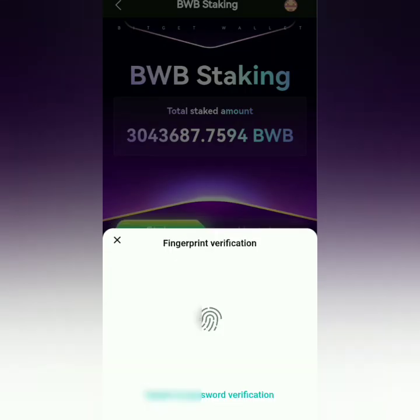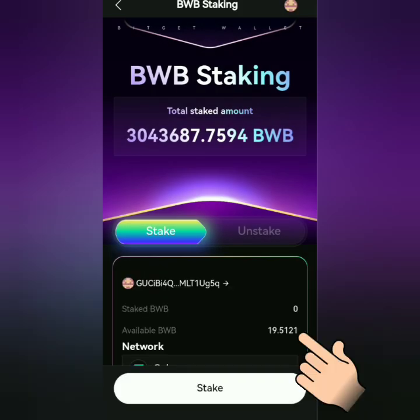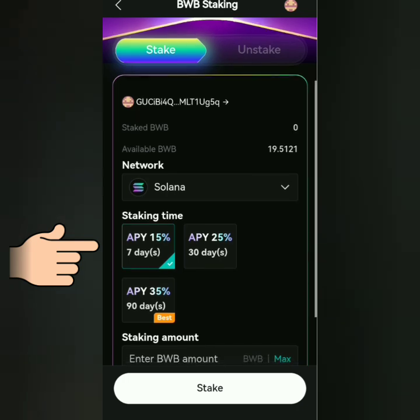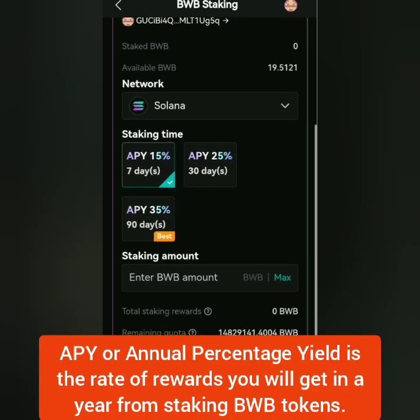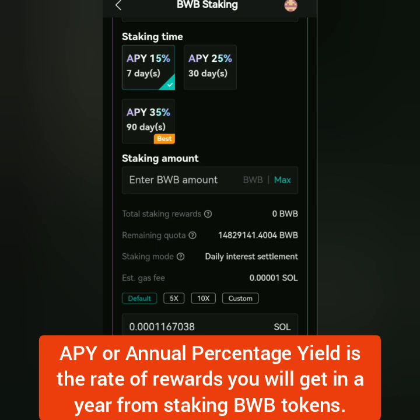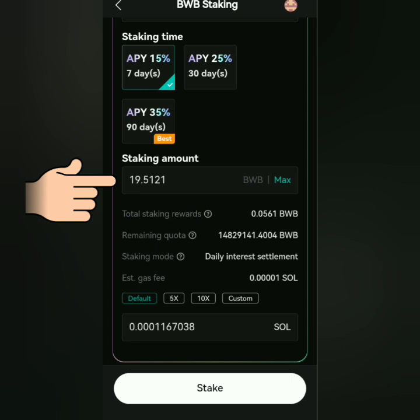Click Connect Wallet, sign and verify it. Here are my available BWB tokens. Choose the staking time — I chose APY 15% for 7 days, because for some reason the other staking times were not available at the time of making this video.